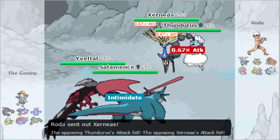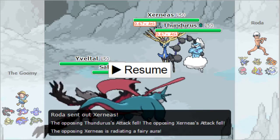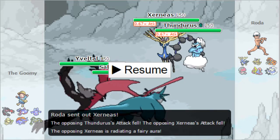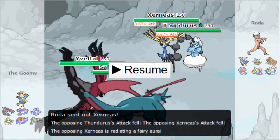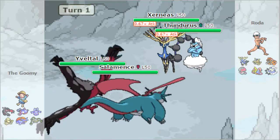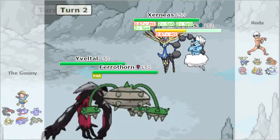They lead with Thundurus and Xerneas - this is not really good at all. Xerneas can potentially fire off a Dazzling Gleam turn 1, but I am AV Yveltal so I really just eat that up, and he doesn't know I'm AV. I'm fairly certain there's going to be some Thunder Wave from Thundurus, so I'm making the safest play possible. I'm going to Dark Pulse the Thundurus because I know I can live and get damage off, and switch in Ferrothorn on a T-Wave since that makes my Gyro Ball even stronger and I can threaten Xerneas. Ferrothorn switches in as he T-Waves that slot, and Geomancy is used turn 1 by Xerneas. I crit him but he gets Sitrus Berry.